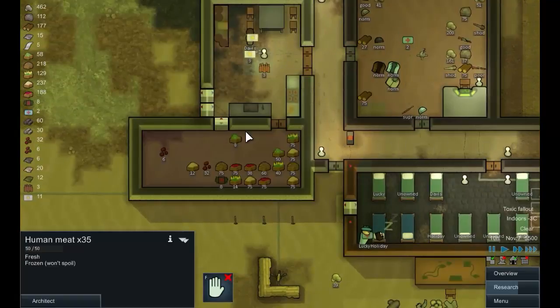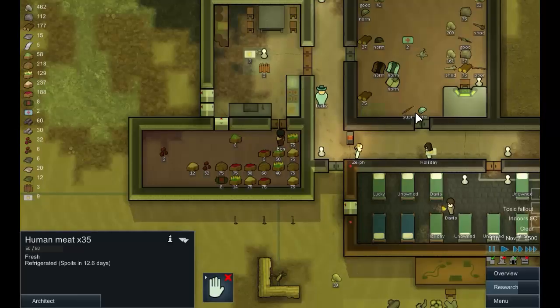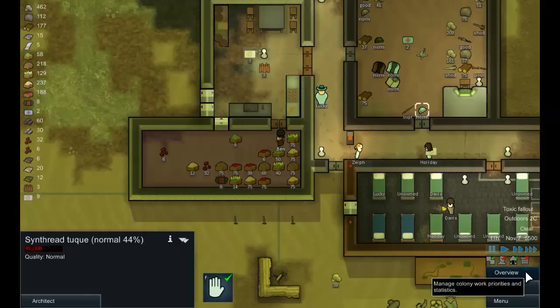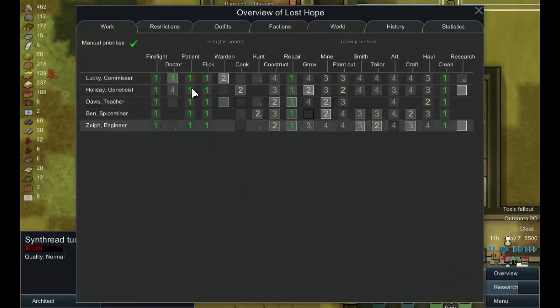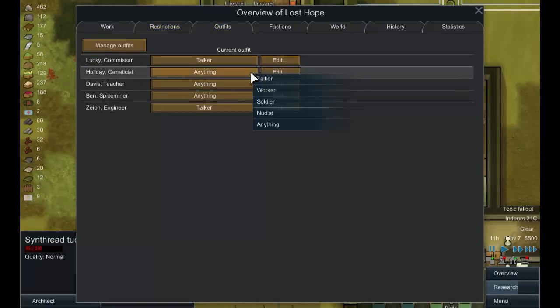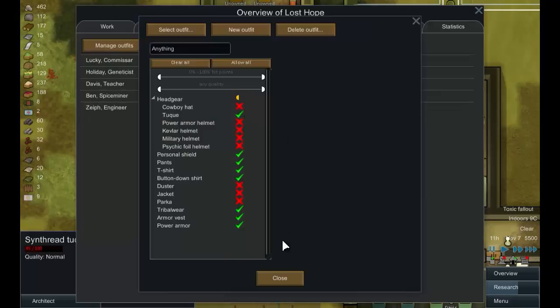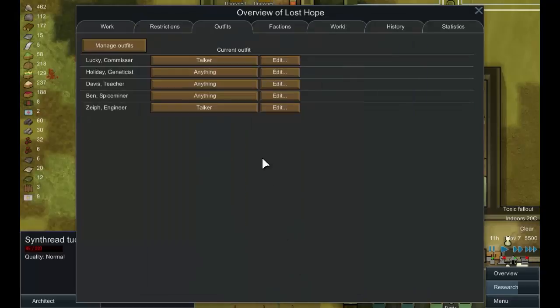What are we doing for food? We've got plenty of food, we've got a bit of beer — looks like the beer has been consumed. What's this? A toque — it's a bit worn but it would help people. So in outfits, let's allow headgear — we don't allow headgear, let's allow tux for anything. There we go, somebody will pick that up and wear it.